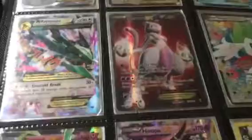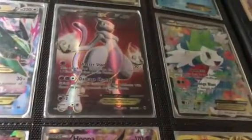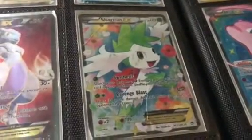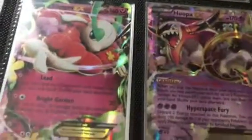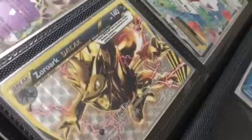Mewtwo EX full art — that is pretty rare. Shaymin EX. Florges — I don't really like that card. Hoopa EX. Zoroark Break — one of my old friends tried to get this for me.